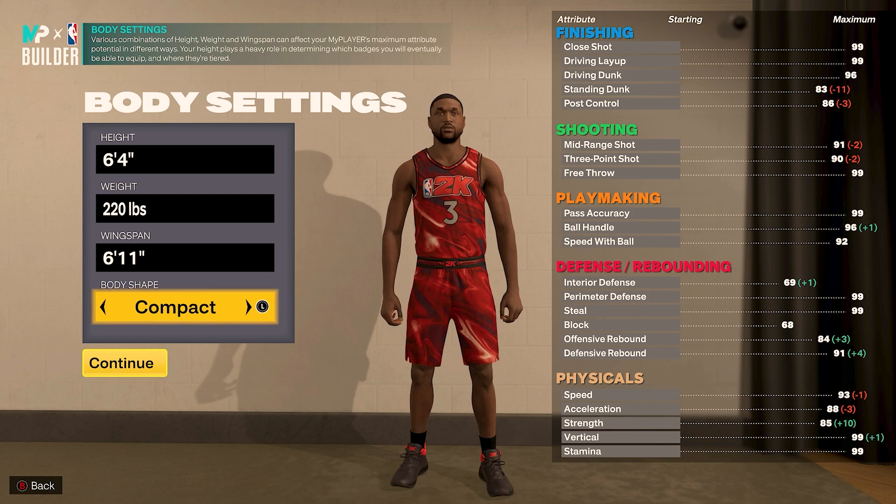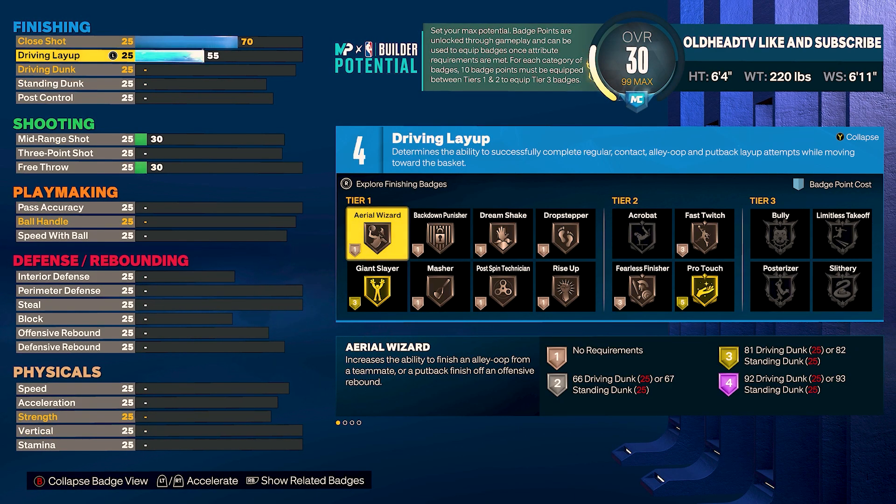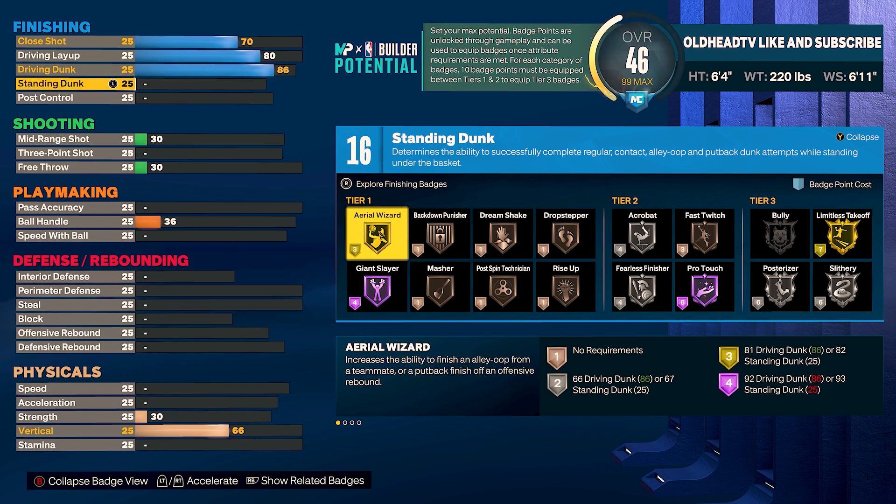Now for the attributes: close shot to 70, driving layup to 80, driving dunk to 86. With that combination we unlock everything we need to slash and finish around the basket in many different ways — gold Aerial Wizard for oops and put-backs, Hall of Fame Giant Slayer, silver Acrobat and Fearless Finisher, gold Limitless Takeoff, silver Posterizer and silver Slithery. For post control, take that to 75 to unlock gold Post Spin Technician, silver Back Down Punisher, Dream Shake and Drop Stepper. That gives us 18 finishing badge points.